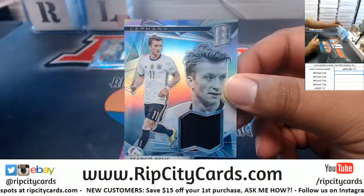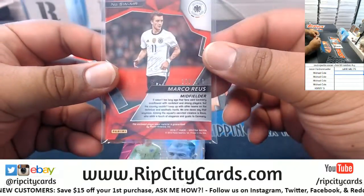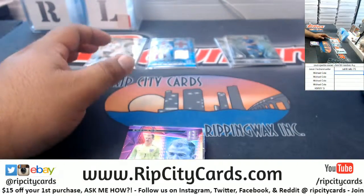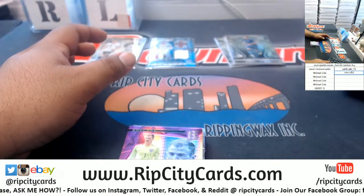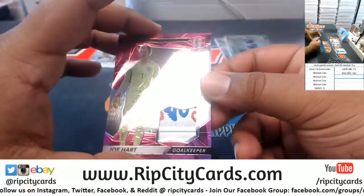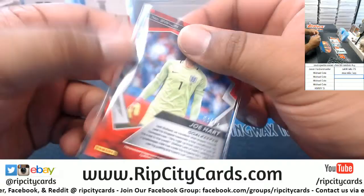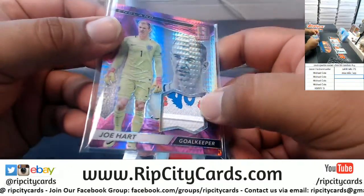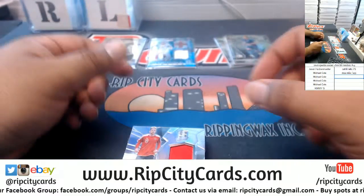Marco Reus out of Germany with the relic to 199. Next we have Joe Hart, the keeper for England, to 25. Nice patch there — that looks like it could be the coat of arms, maybe. Pretty cool.